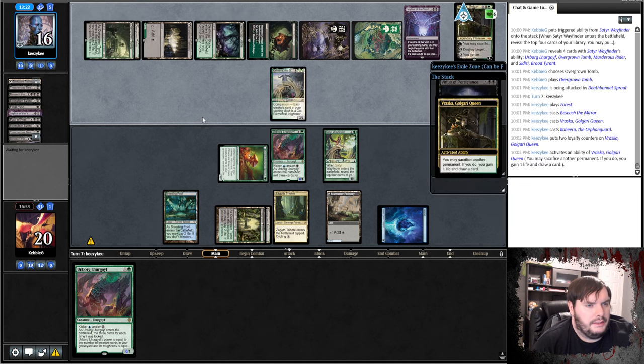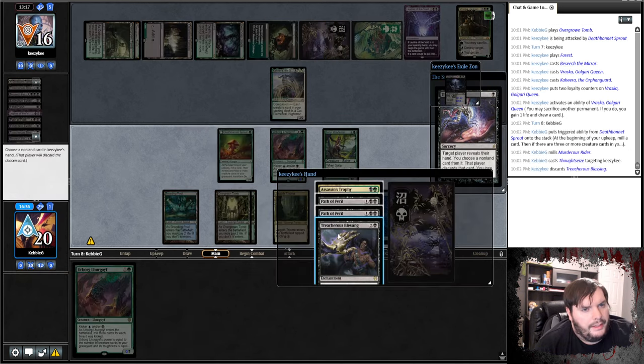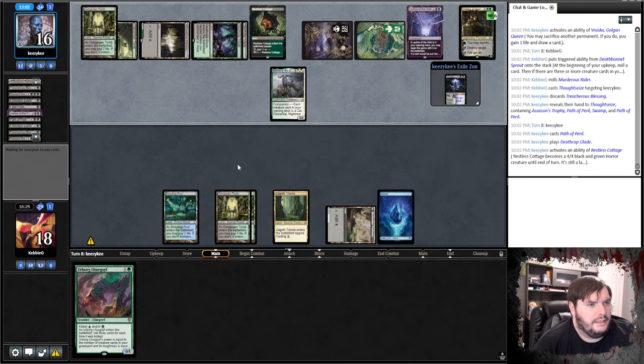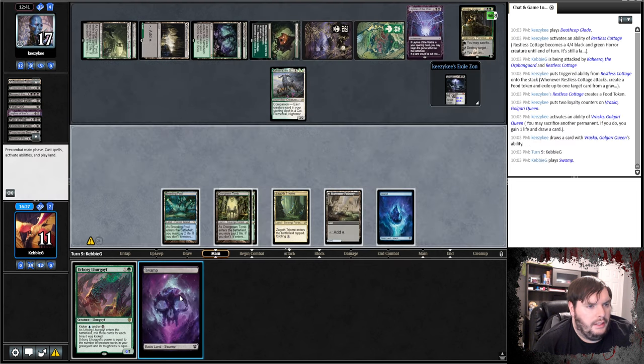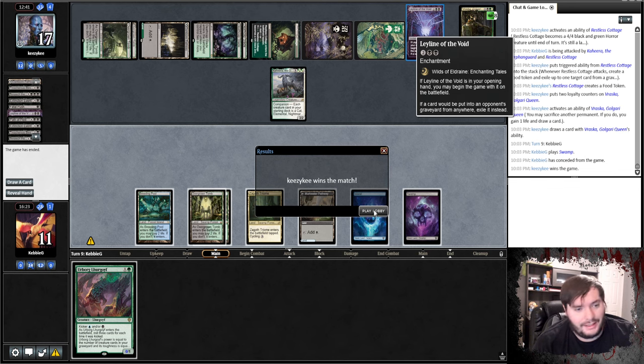Plays the Kihira. Sacks. Nothing. Murderous Rider. Thoughtseize, take Blessing, pass. Path of Peril gets rid of my board. Plays a Glade and swings in with a Cottage and the Kihira. Sure. Sacks the Food, draws a card. We draw a Swamp — I'm off. 0-1-1. We just could not answer the Leyline of the Void — it probably has four of them in his deck. Let's get to the next.